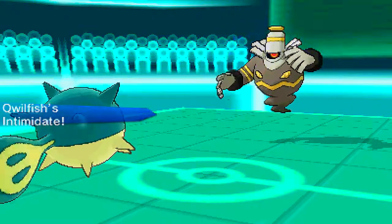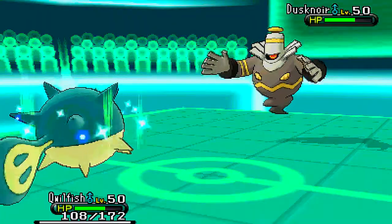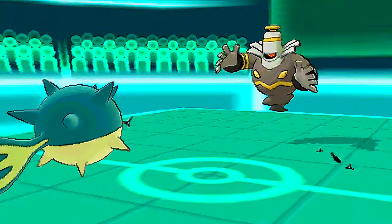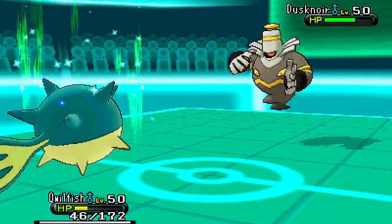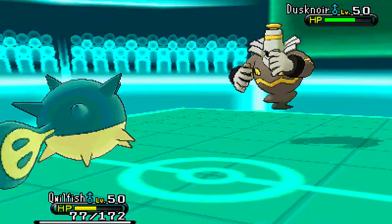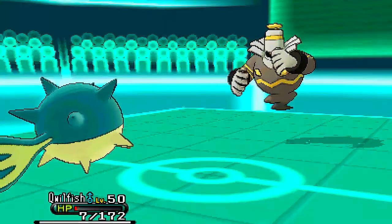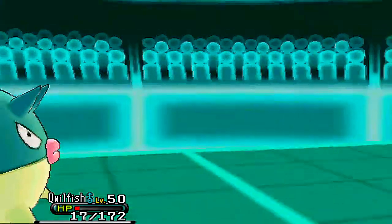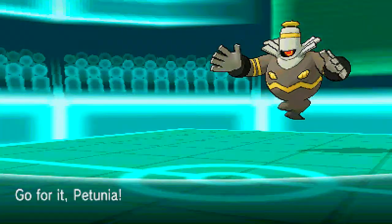Qwilfish comes in to get the Intimidate — I know Dusknoir is physically offensive and has Earthquake. I wasn't expecting the Ice Punch, but I take it really well since I'm a Water type, and with Black Sludge I'm back to pretty much where I was before. I start setting up Spikes — bear in mind I only set up one layer. If I had set up two layers, this game could have been completely different. Earthquake does just about over half of what I had left, so I go for Pain Split to live another one. I didn't even think about Shadow Sneak. He goes for Earthquake and brings me down to seven HP — I want to stay and get my second layer of Spikes, but he goes for Shadow Sneak, which completely left my mind. So now I know his whole set: Will-O-Wisp, Shadow Sneak, Earthquake, and Ice Punch.